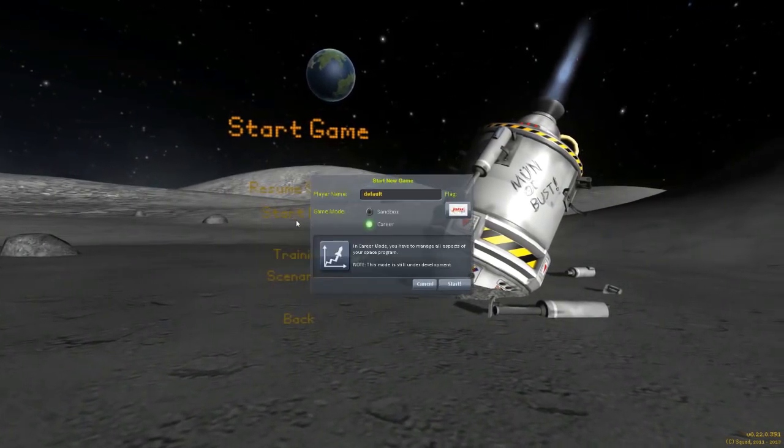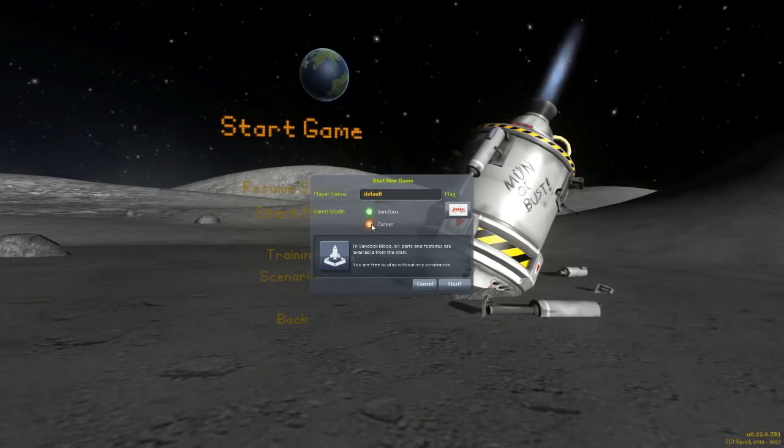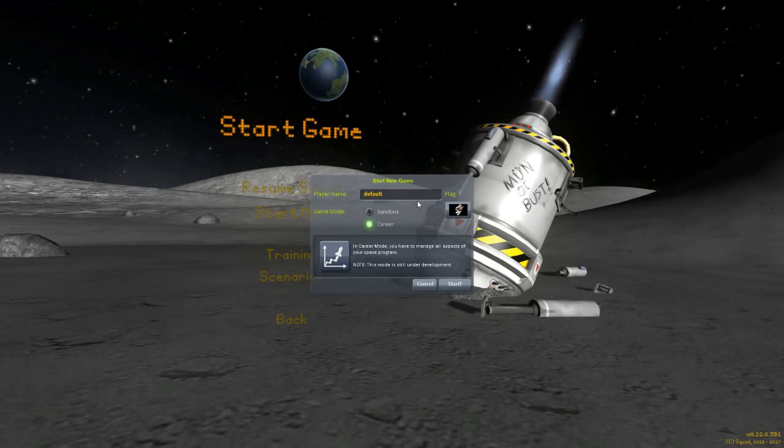So we're going to start new, and now we have the option to select either sandbox, which we've been playing, or career mode. In career mode, you have to manage all aspects of your space program. This mode is still under development, so it just got released, and I want to mess around with it.